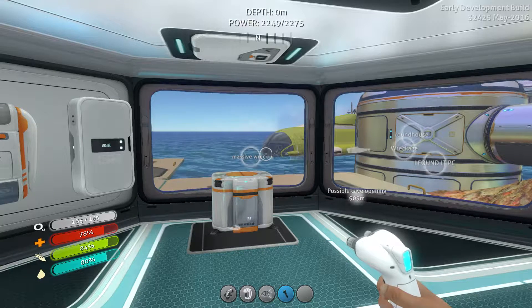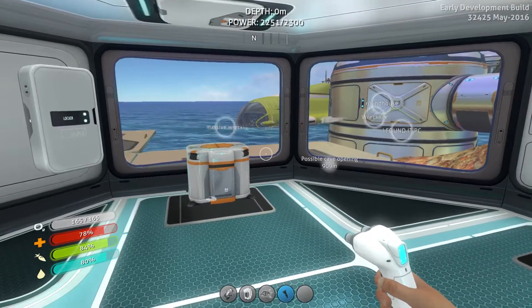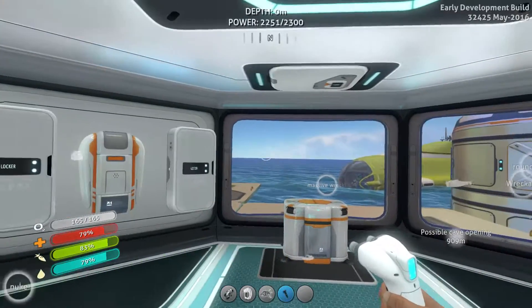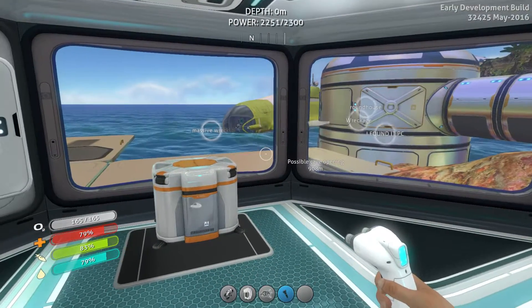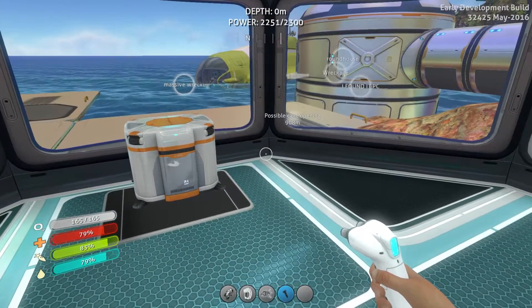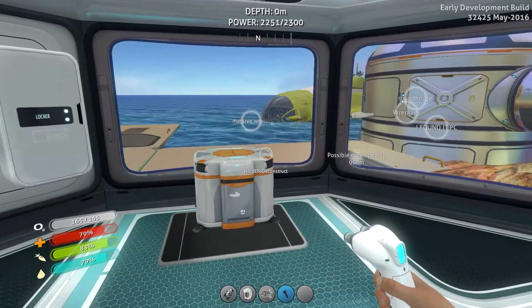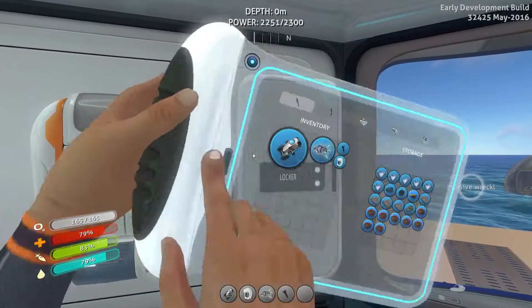Hello everyone, Jack here from 2nd Gear, and welcome back to Subnautica. If you missed last episode, go and watch it — the title says it all, it's the best update ever. In the last episode we found the scanner room; we found all four blueprints, activated them, built the scanner room, and I promised you guys that we'd have all the stuff ready to max it out completely.